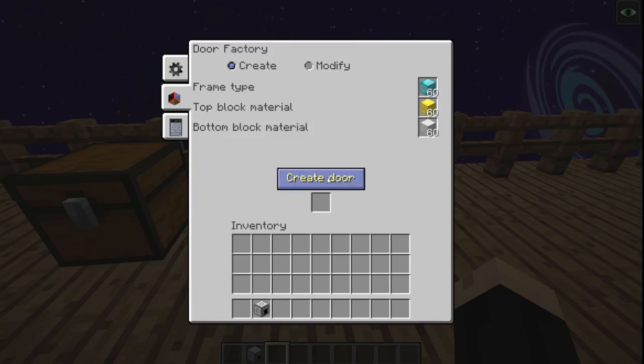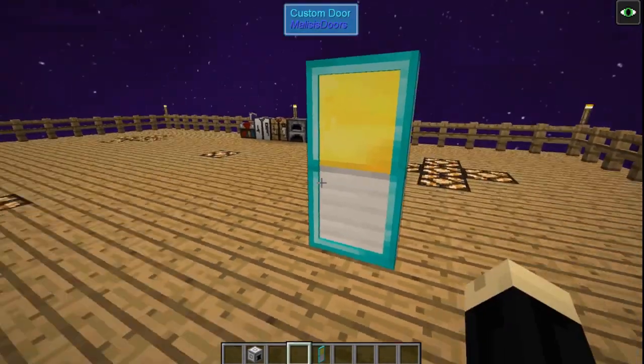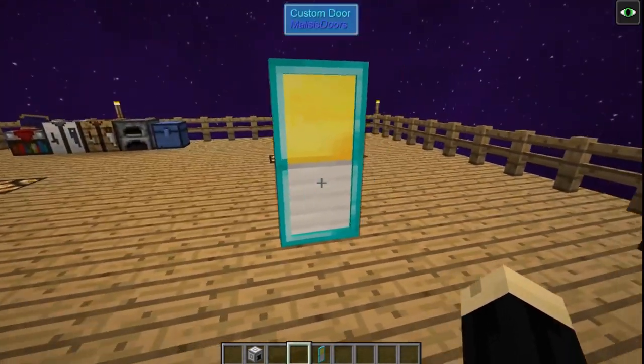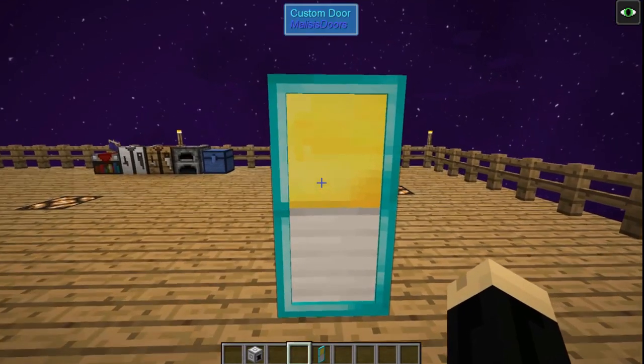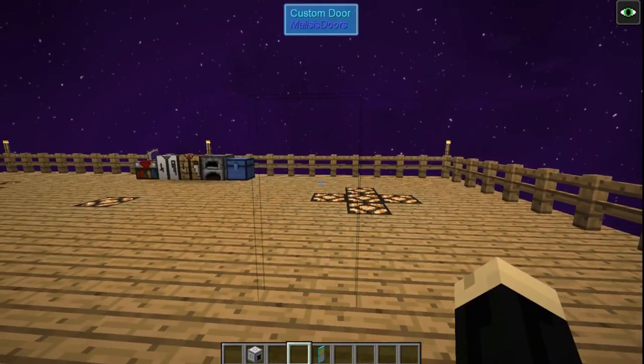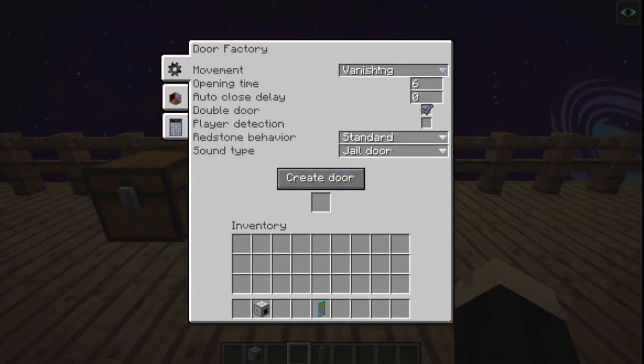If I choose create door, it gives me a door that we just created. Let's see what that looks like — put it down. Here's my door: diamond, gold, and iron. Right click on it — the door vanishes and comes back in. So the sound and the action are based on what we chose back in tab one: vanishing and the jail door sound.